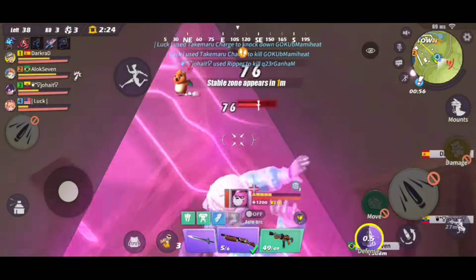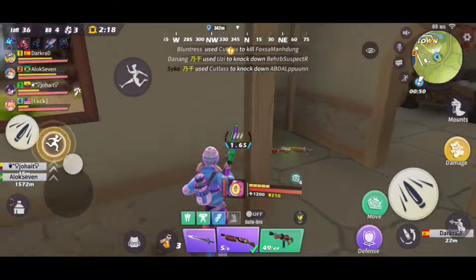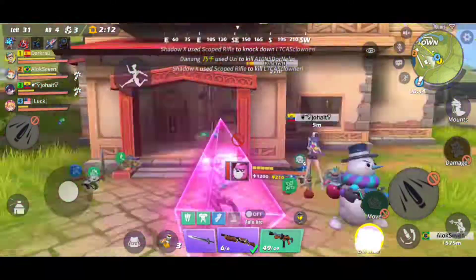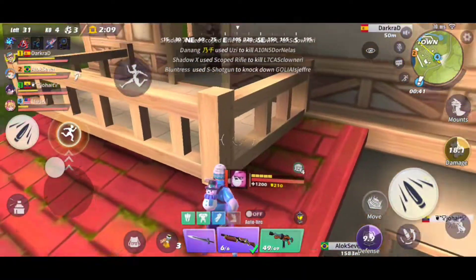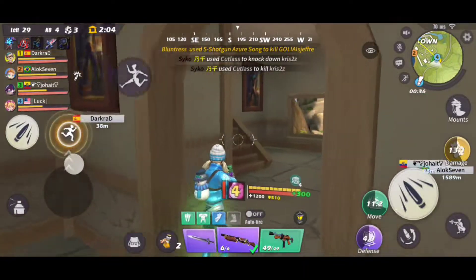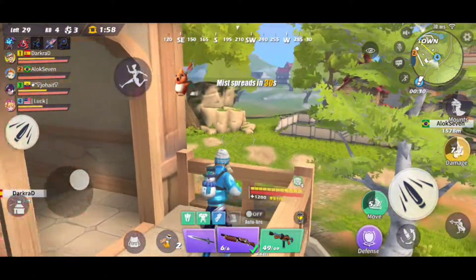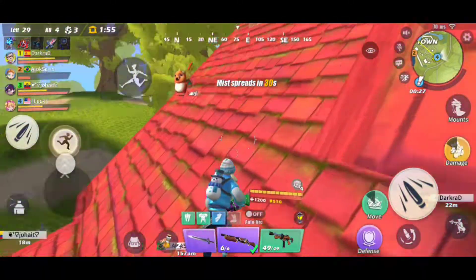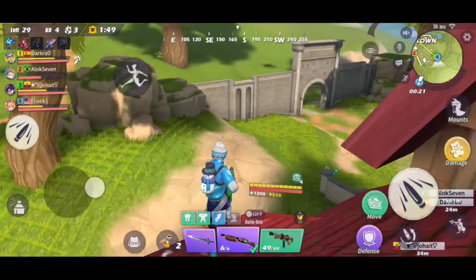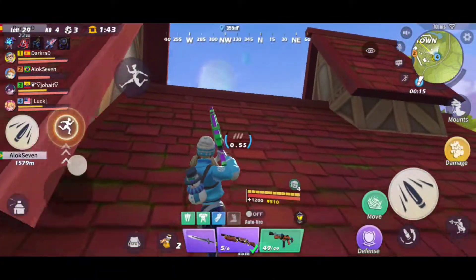Right now I've only gotten the blue Saika skin and the blue weapon skin. I want the purple one, but I'm pretty sure you have to get the blue one first and then you get the purple — kind of like with the Halloween draw where I got the orange Tanya skin before the purple one. It seems like there's a pattern: there's a basic version you get first, and the purple one has special effects.